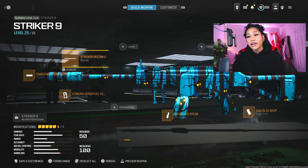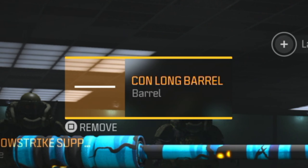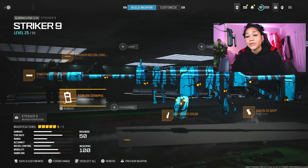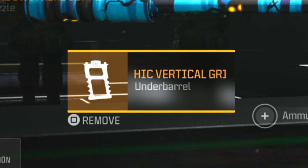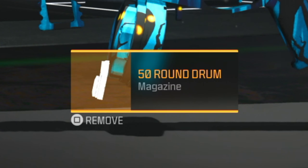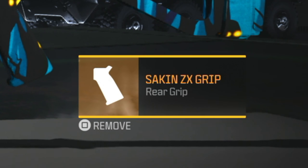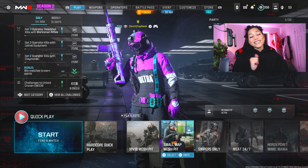Alright guys, here is the class setup for the Striker 9. For the barrel, we're using the Striker Recon Long Barrel. For the muzzle, we're using the Shadow Strike Suppressor. For the underbarrel, we're using the Kimura Sephiric Vertical Grip. For the magazine, we're using the 50 round mag. And last but not least, we are using the Sakon ZX Grip for the rear grip.